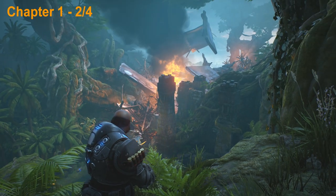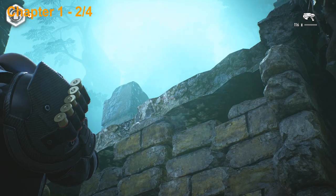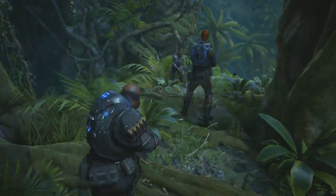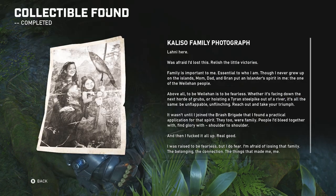Here you're going to see the condor on fire there in the distance. We just dropped down from this ledge here so we're going to turn around and continue down this path just a little bit and you're going to see a dead body on the ground, and right next to it is going to be the next collectible so go ahead and pick that one up.